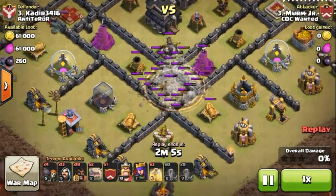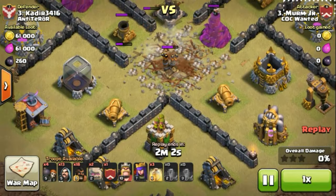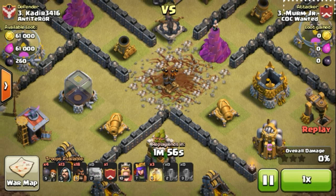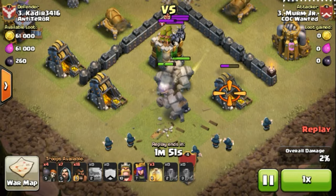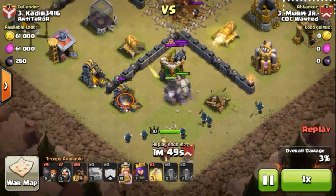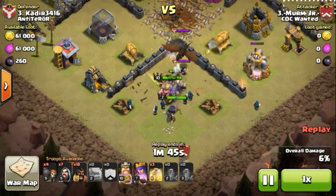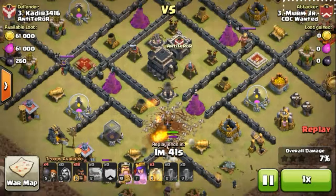There goes the earthquake spell, breaking open the enclosure — that's why the golem may go inside the base. Because after the cannon, the nearest target is air defense, and there's that mortar and wizard, so the golem will not go around. See the golem is level 2 — but still very effective against this type of base. It doesn't matter the level; you need good brains and skills to attack a high-level base like this.